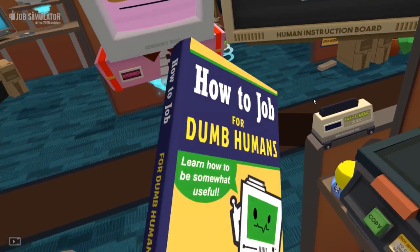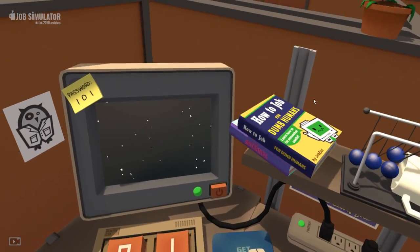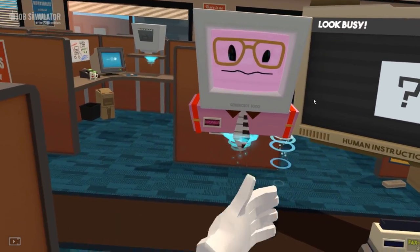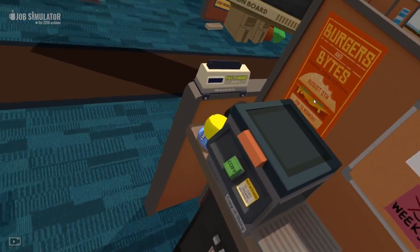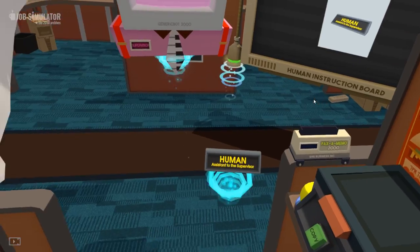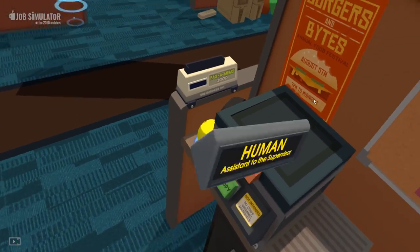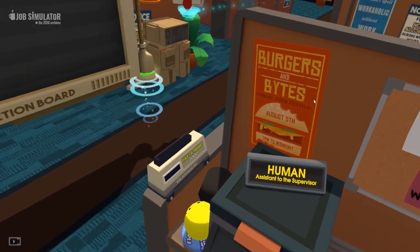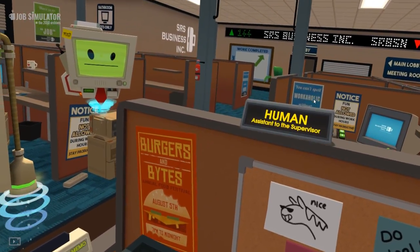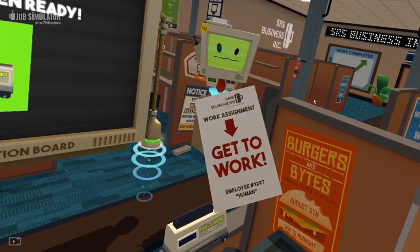I'm gonna read a book - look, I'm reading 'How to Human,' 'How to Job.' 'Would you like a coffee sir?' Oh, you see that's why I like you - always working hard! I'll try my best. 'The new position's yours!' 'Human assistant to the super...' Do I wear that? I put it on my head - there we go. Good job human! Thank you, climbing the ranks!